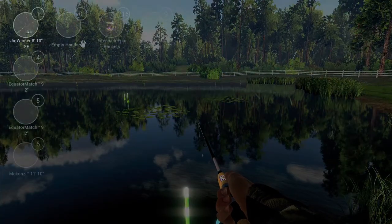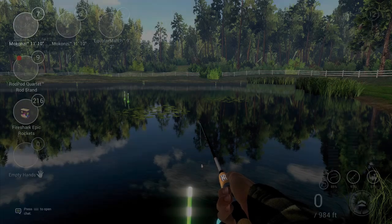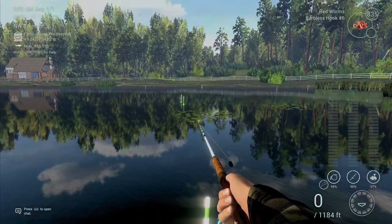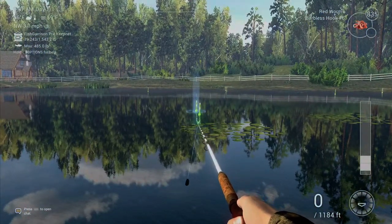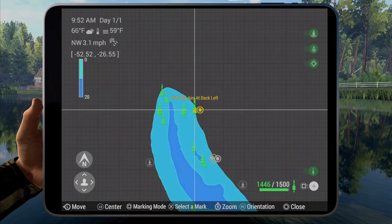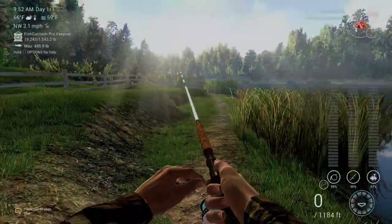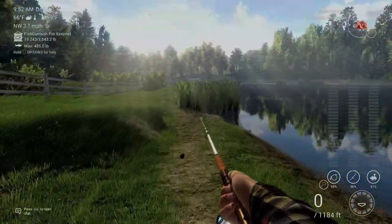You'll catch some perch too probably while doing it. For your tench, go ahead and come over here with red worms on a number six or number eight on a feeder or bottom rod, just cast right out to here. You will catch a lot of different types of fish but you will get a tench from there — as you can see, that's the mark for there.